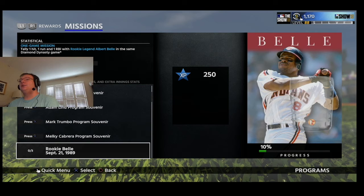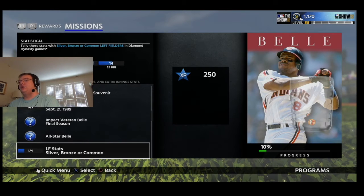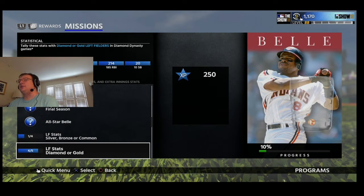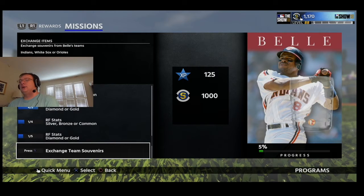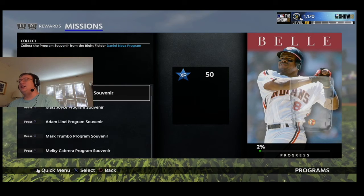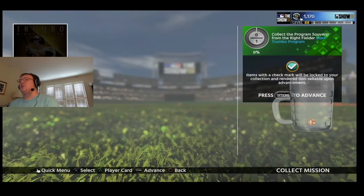In one game you had to have one homer, one run, and one RBI, and then this one I didn't unlock. But there's still two more there, and then left fielder stats with silver, bronze, or common players, and then left fielder stats either diamond or gold players. Right fielder stats silver, bronze, or common. As you can see there's a whole bunch of missions.